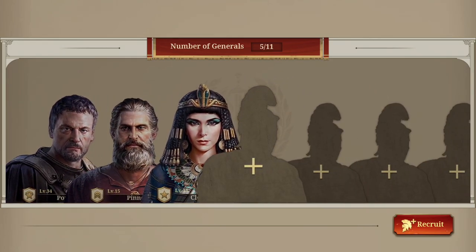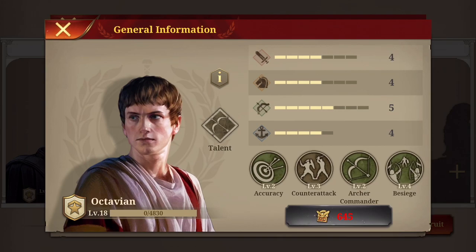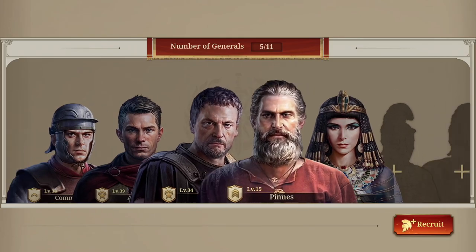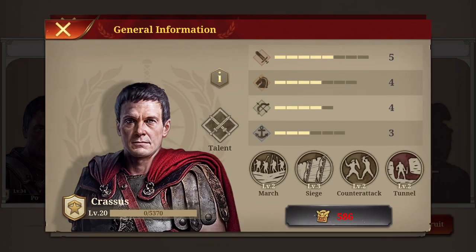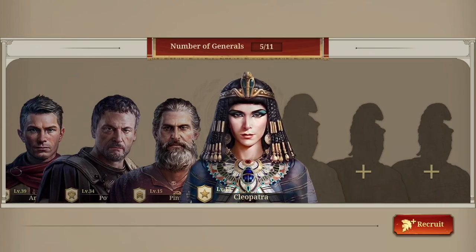I went for archery simply because the best archer generals are pretty expensive — Italicus costs 965 medals, and Mithridates has 605 medals, both very expensive. If you want the best, I'd rather build one up and possibly buy another one later. On the other hand, infantry has generals like Pompeii or Crassus at a somewhat cheaper cost, and both are really useful.